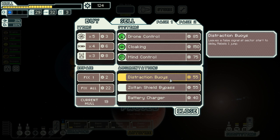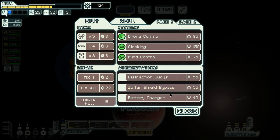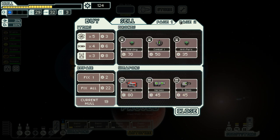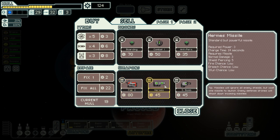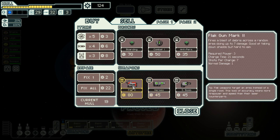'Destruction boys' — that is decent but I don't think I'll go for it. Zoltan Shield Bypass — crew and bomb teleportation and mind control can walk through super shields — that is tempting, but not that tempting honestly. Battery charger — not useful. Oh, Flak 2! That is the ultimate weapon of war. Hermes is also a very good missile launcher and I do have missiles. Flak 2 is definitely something I want to have.